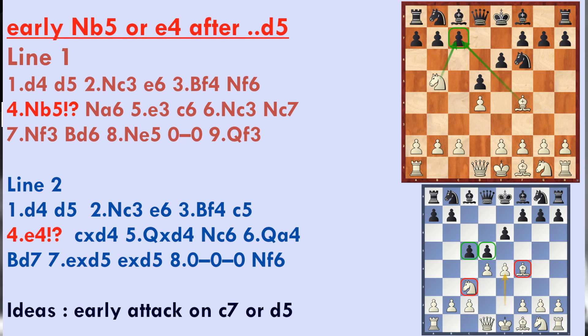The number one idea for White is to play an early Nb5. You can see on the top diagram — top position on the right — Nb5 and Bf4 targeting c7. In the second line, with the blue position at the bottom right, we are playing e4 after Black tries c5.